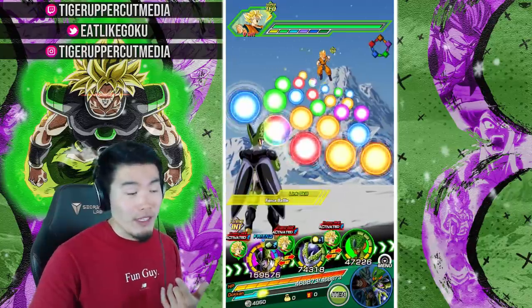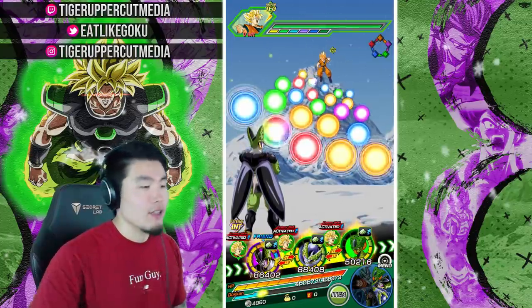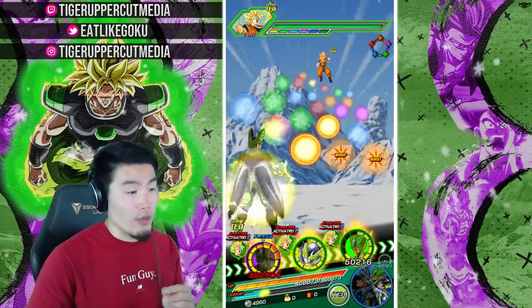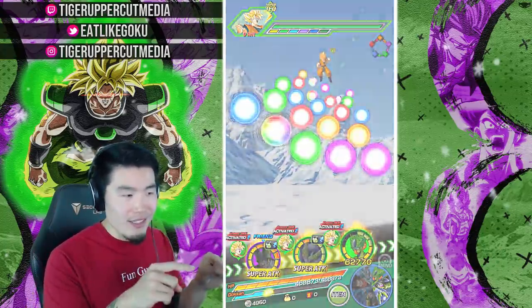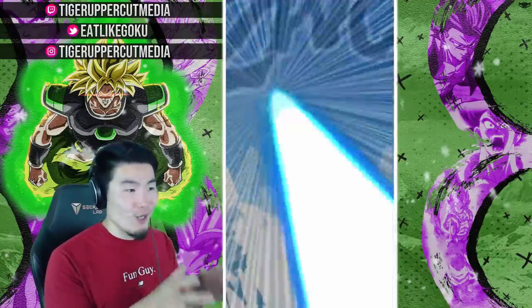He didn't get the additional super unfortunately because we didn't have a Perfect Cell in rotation, but that should happen next turn. On the next turn we'll be getting a guaranteed additional super. I have a feeling it's going to be when Gogeta pops up, because I'm pretty sure the first two cells are going to be finishing off this Goku here.